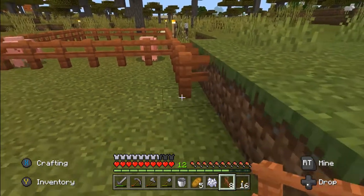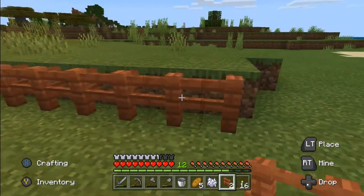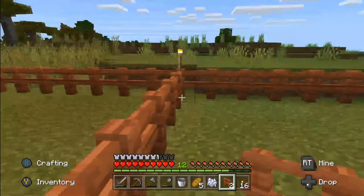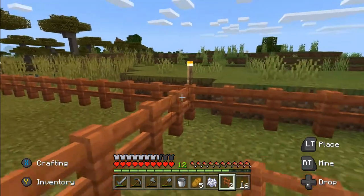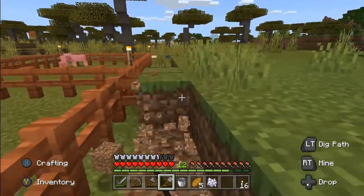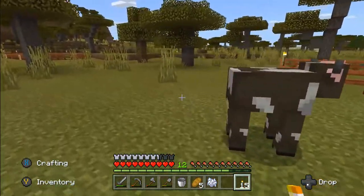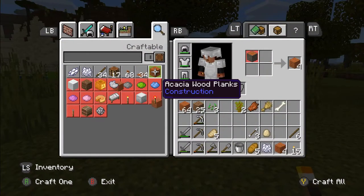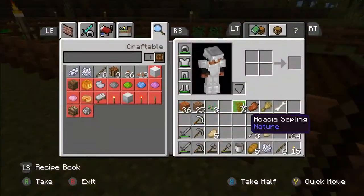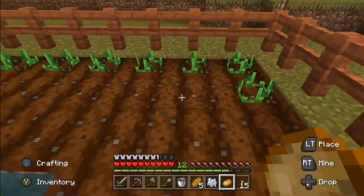We'll extend this cow pen off - looks like about ten blocks wide and ten deep, that should do it. We need to bring this down - we're out of wood. We need to make sure no one can jump straight into it, otherwise the fence is pointless. Actually I mined loads of wood, didn't I? These crops are growing really quickly - they seem to be going a lot quicker than I remember.